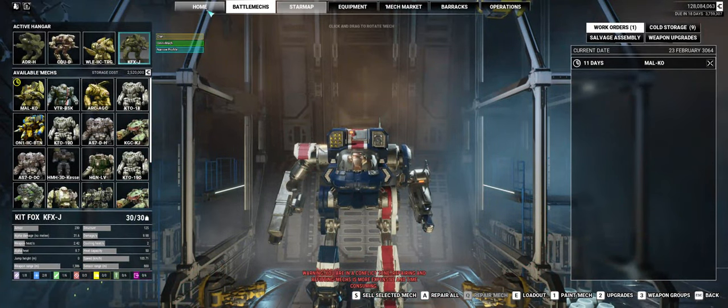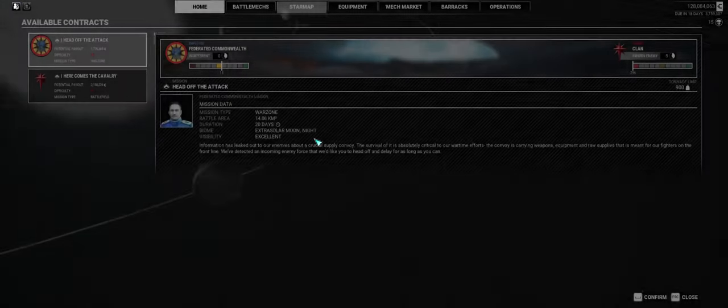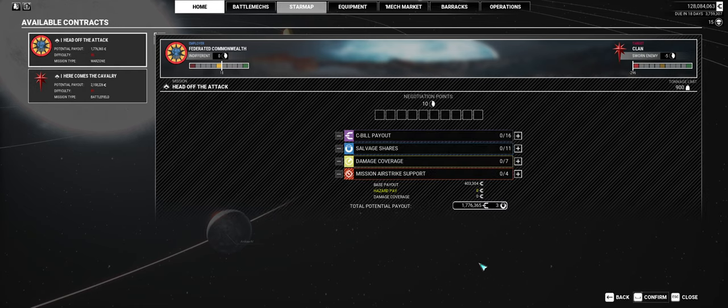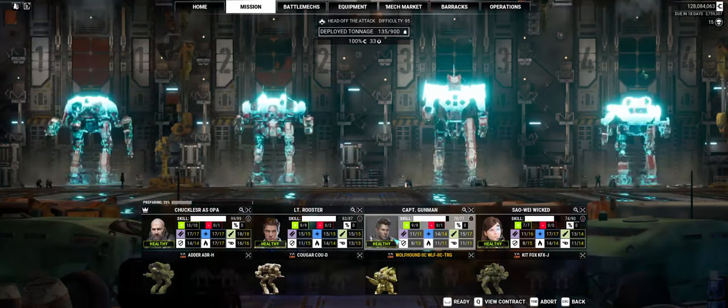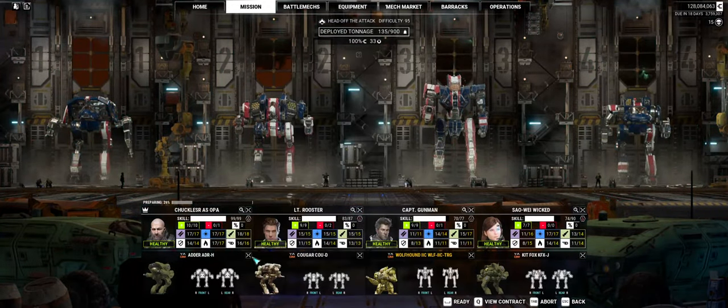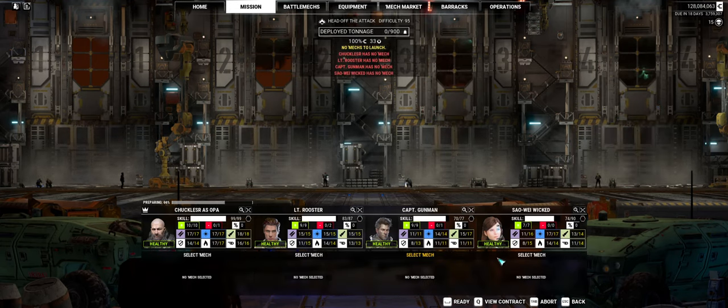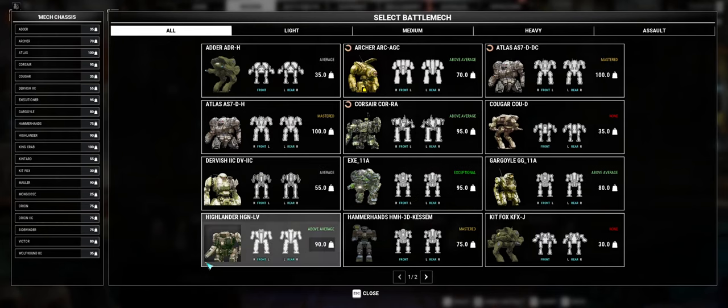We'll leave them all in Patriot. And since we're here, we might as well go ahead and take this contract. Head off the attack — oh wow, a 95 difficulty. That's a nice thing to open the day up with, isn't it? I only get 11 picks. That's a lot of difficulty for 33 picks. And we will not be using this lance — I think we'll go in a little more prepared to do some serious mayhem.